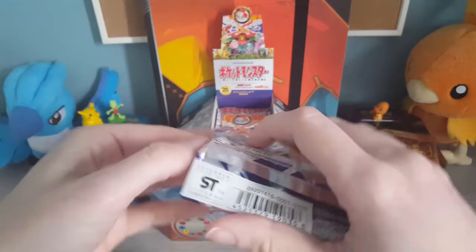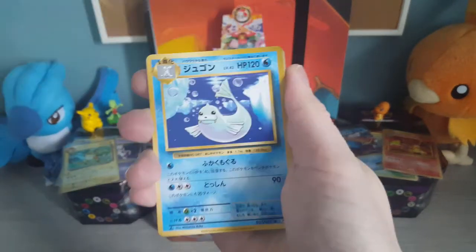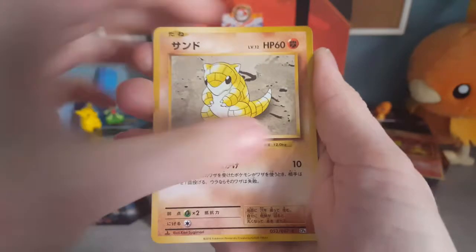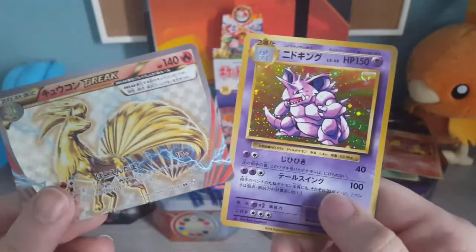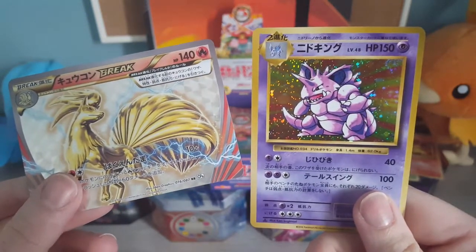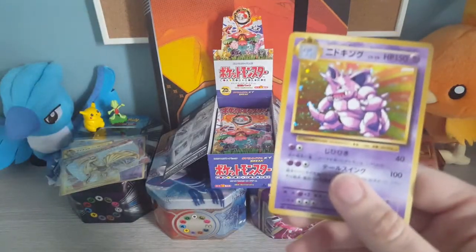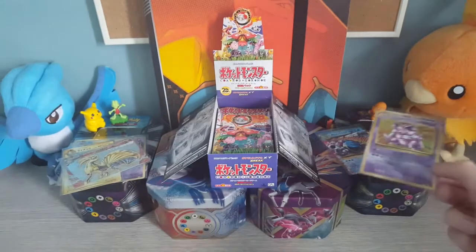This is pack number five. We've got a Brock's Determination, a Dewgong, Charmander, Poliwag, Sandshrew, Weedle, Electabuzz, and another Nine Tails Break, and another Nidoking. That is really weird — we got exactly the same thing in the last video. We got a Nine Tails Break and a Nidoking in the same pack last time. I'm really weirded out. I'm guessing there's some sort of logic to the Japanese printing runs or pack assembly? That's really strange. But don't get me wrong, I'm still excited for pulling these cards again.